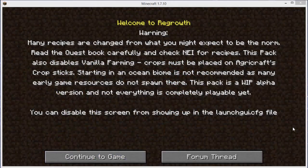After pressing launch, this screen came up. It says: Welcome to Regrowth. Warning — many recipes are changed from what you might expect. Read the quest book carefully and check JEI for recipes. This pack also disables vanilla farming; crops must be placed on Agricraft crop sticks. Starting in an ocean biome is not recommended as many early game resources do not spawn there. This pack is a WIP — work in progress, alpha version — and not everything is completely playable yet.